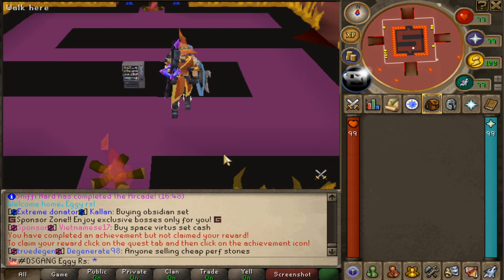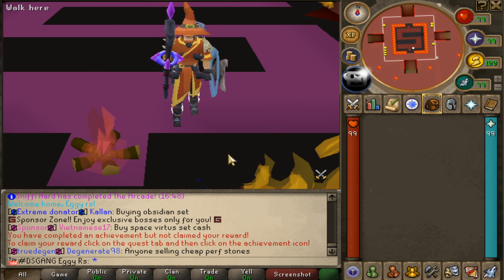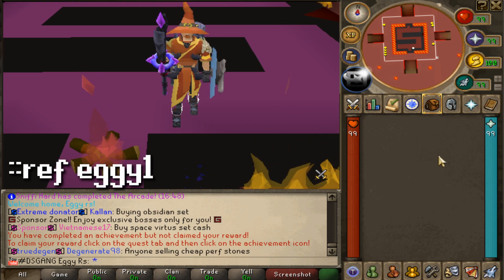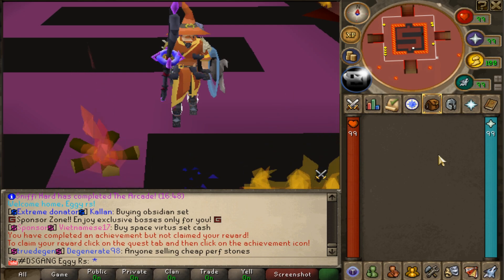A crazy amount of you guys have actually came and checked out this server with me. During peak times it does peak out well over 300, so if you do want to come check it out, link down below. Remember, make sure to type ::ref Eggie1. Doing so is going to give you guys a $50 starter pack, which is massive towards your accounts.